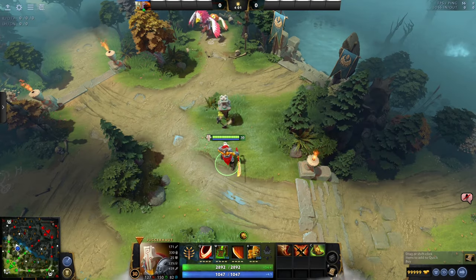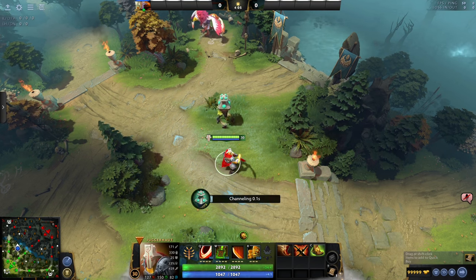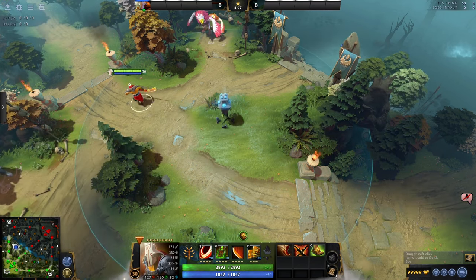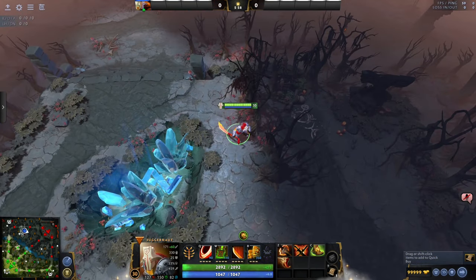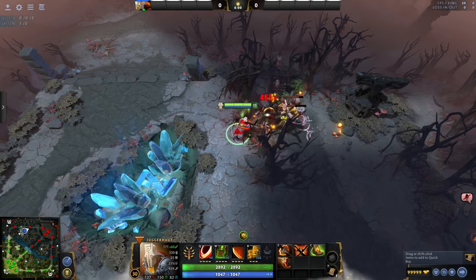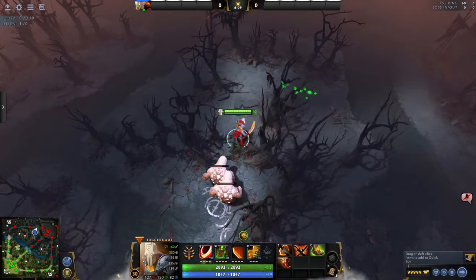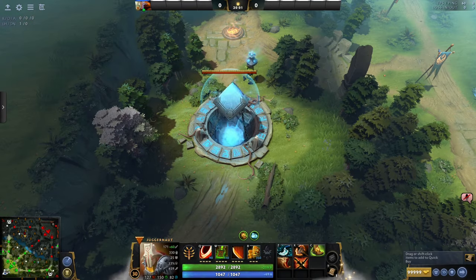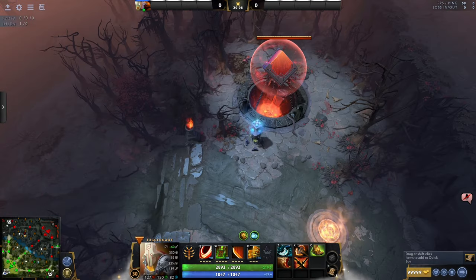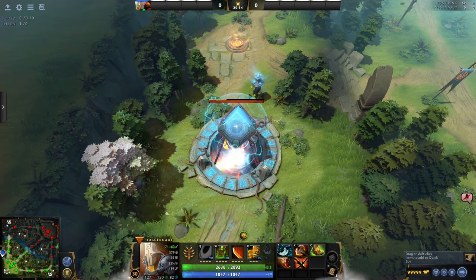Scattered throughout the jungle are control points called Watchers. These provide vision to the team that takes them — take enemy Watchers to disable them. Trees can be destroyed by some spells and items; cliffs cannot be. If you can kill trees, you can make your own paths through the jungle. At 20 minutes, two Tormentors spawn here and here. These are a team DPS check that returns damage to all nearby heroes. Kill these for free Aghanim Shards.